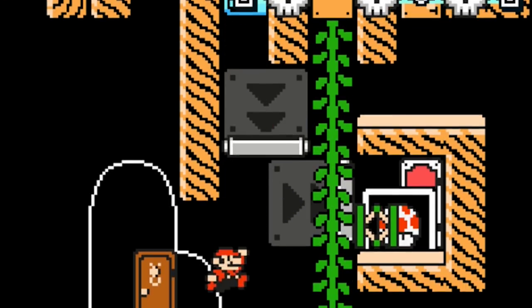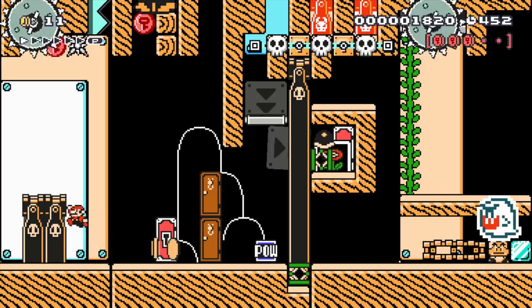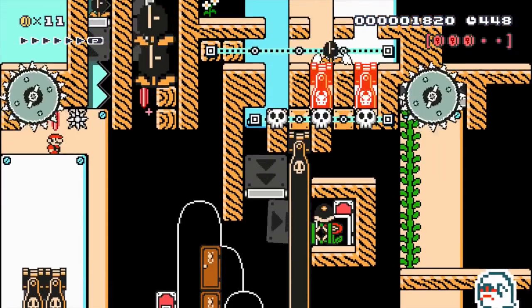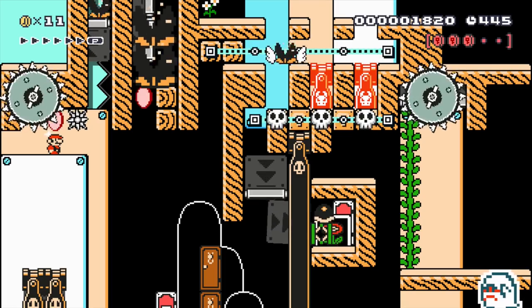Mario needs to take the POW block with him and go through the door now. The right part of the stage is now blocked, but since our plumber destroyed the brick blocks before, there are now two bullet blasters which allow him to jump towards this saw blade. Mario can't just jump here, because jumping would mean touching the ouch-inducing saw blade.